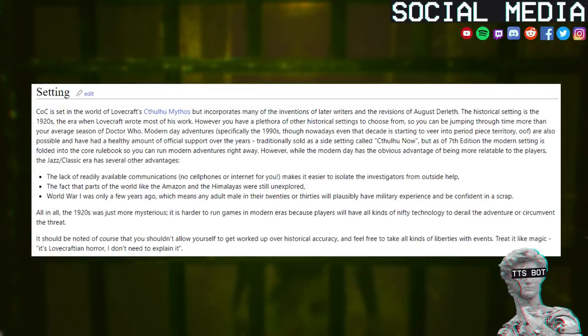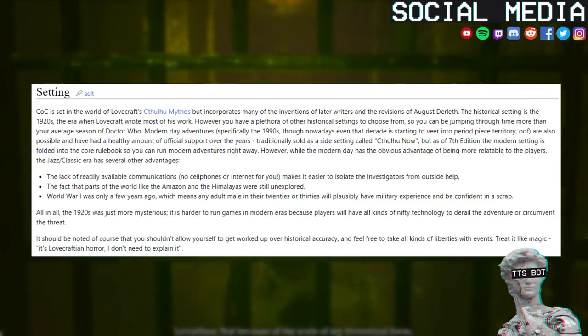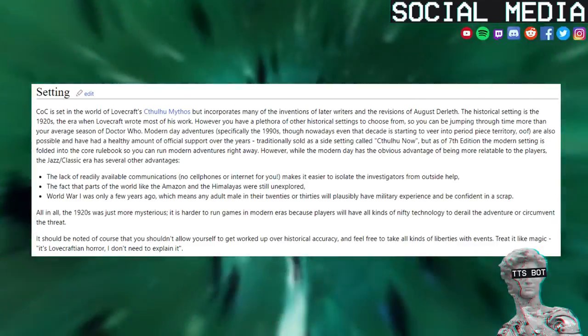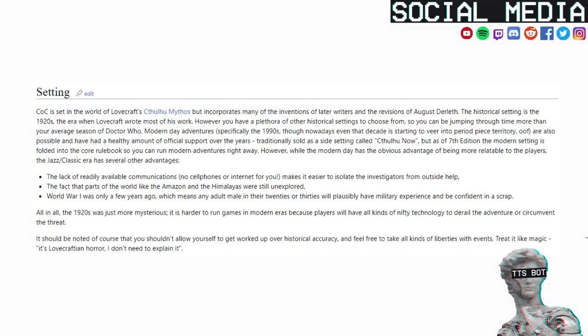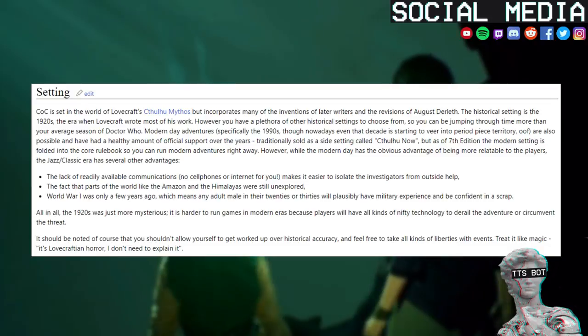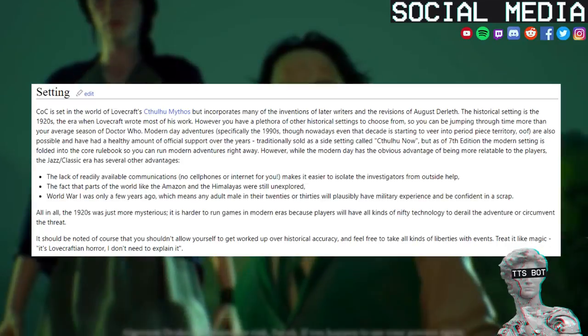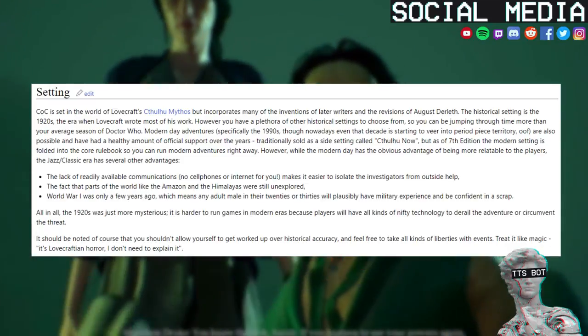CoC is set in the world of Lovecraft's Cthulhu Mythos but incorporates many of the inventions of later writers and the revisions of August Derleth. The historical setting is the 1920s, the era when Lovecraft wrote most of his work. However you have a plethora of other historical settings to choose from, so you can be jumping through time more than your average season of Doctor Who. Modern day adventures — specifically the 1990s, though nowadays even that decade is starting to veer into period piece territory — are also possible and have had a healthy amount of official support over the years.